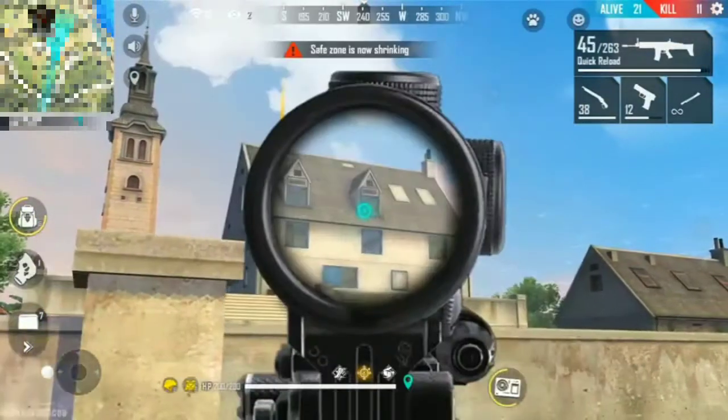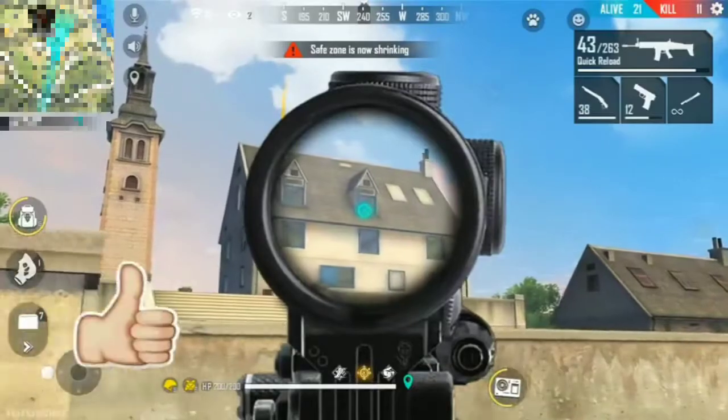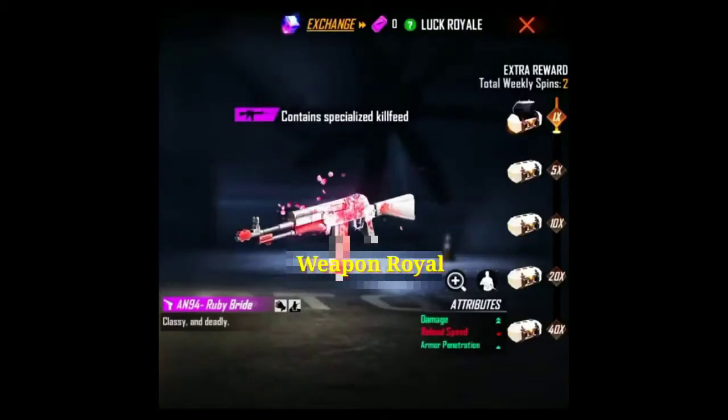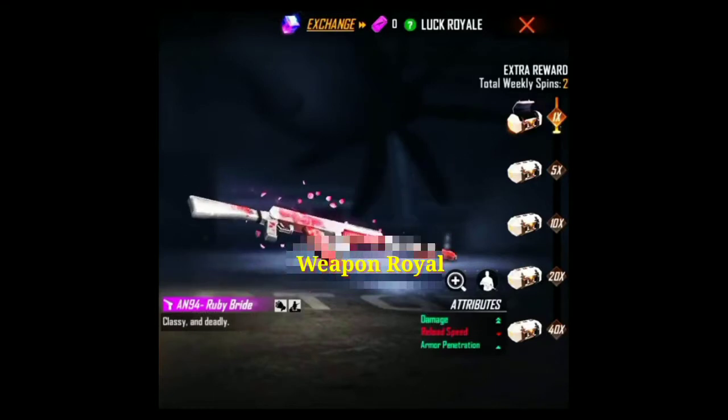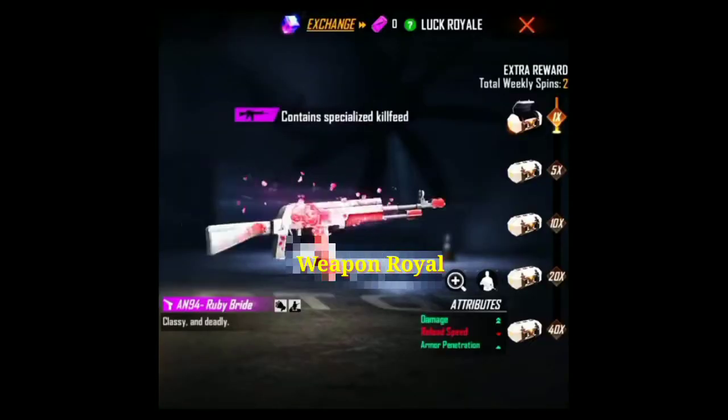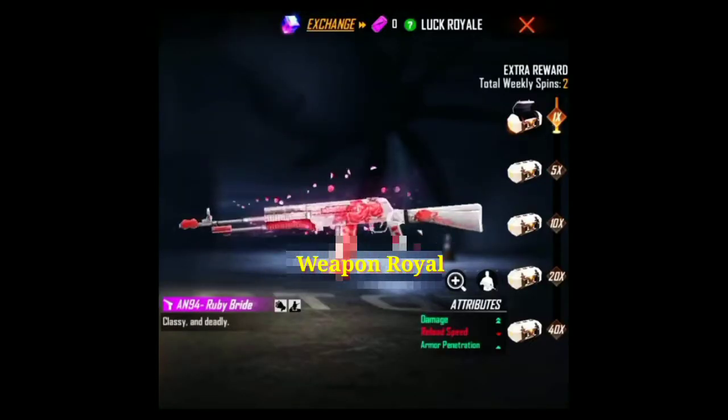The weapon draw will be the next possible weapon draw. The AN9 Formed — Dying For — the next possible weapon draw will add double damage, armor penetration, and reload speed minus. This is the weapon draw box.